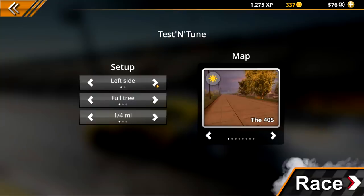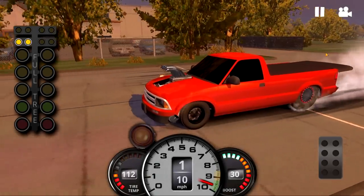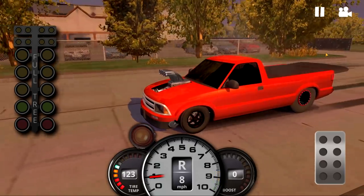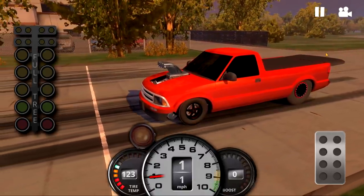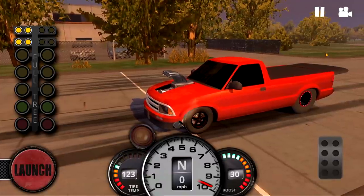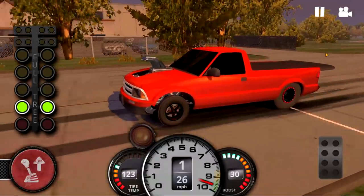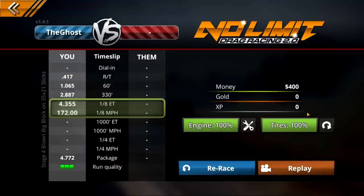Let's do a four or five — let's do eighth, full tree, left side. Let's rock and roll. Somebody commented and said to keep the tire temp around 123-124, so I've been trying to keep it there — I think 123 is when it came on. We did 172 mph — that's pretty decent! Let's actually go see if we can do some racing because we need to win some money, we're broke. We build these fancy trucks and we're broke.